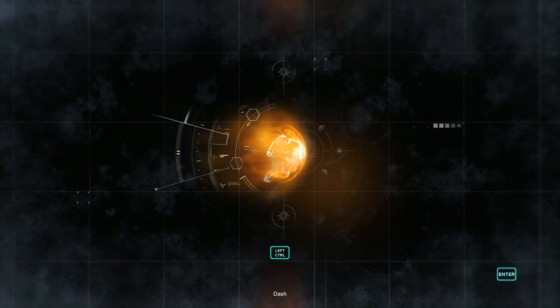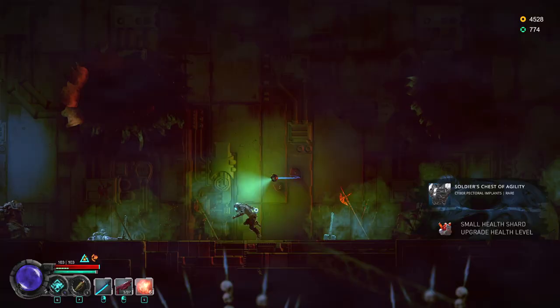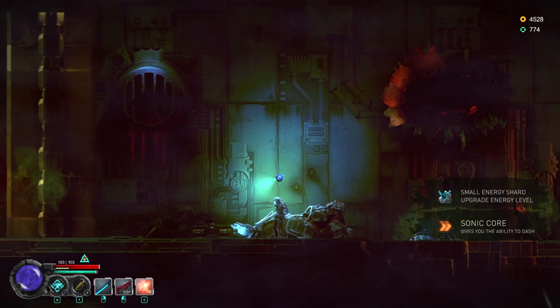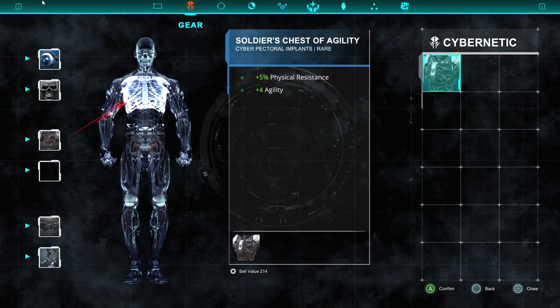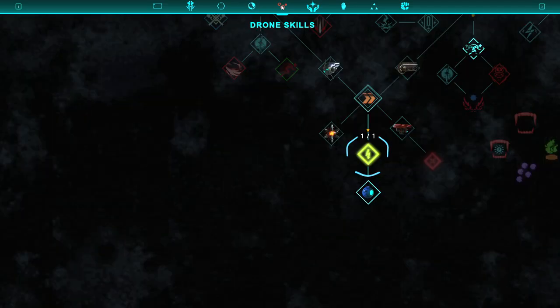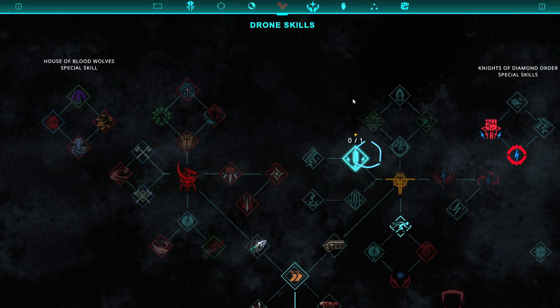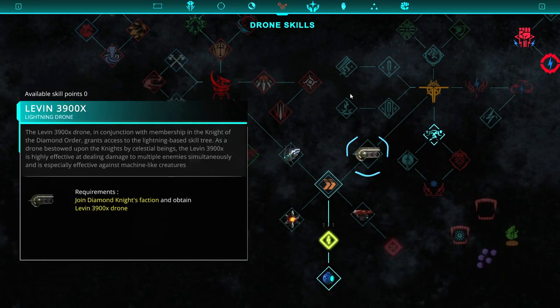I just got an ability — apparently the Sonic Core gives you the ability to dash. The game seems to have multiple talent trees now that I don't remember being in the game previously. I think I remember the drone, but honestly they redid a lot of the UI too, so some of these things may have existed but they look different. Since I'm a very visual memory kind of person, that's messing with me.